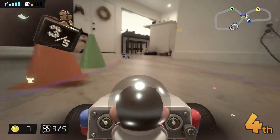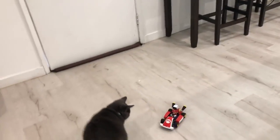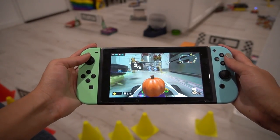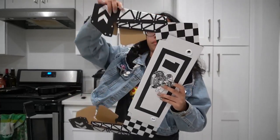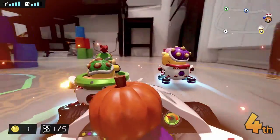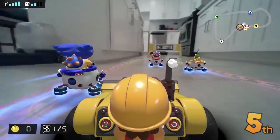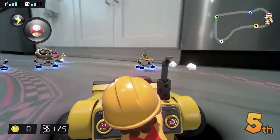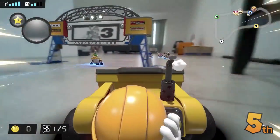Mario Kart Live is a wild hybrid mix of a traditional Mario Kart video game and a physical remote-controlled toy. You use your Nintendo Switch to control an actual RC car around tracks you set up in your own home, viewing the action through the car's camera. Each course is made by placing four cardboard gates to mark the track, but any additional loops and turns you take along the way are entirely up to you. The Switch then overlays 3D item boxes, opposing AI racers, and all the other things you might expect from a regular Mario Kart game. It's incredibly novel, though not always as smooth as it sounds.